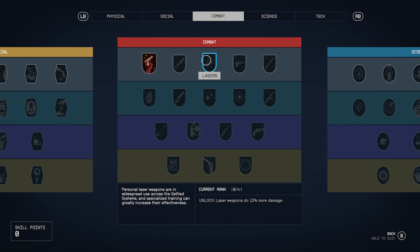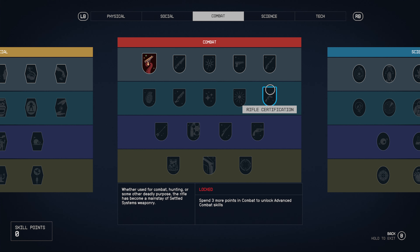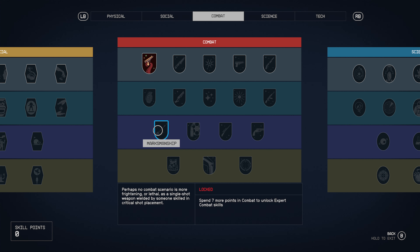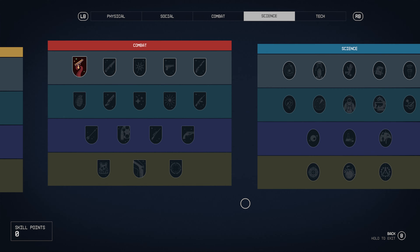Bottom of social: xenoscience, sociology, command, manipulate. In combat: ballistics — weapons do 10% more damage. Dueling, lasers, pistol certification, shotgun certification, rifle certification, particle beams, incapacitation, heavy weapons certification, demolitions, marksmanship.